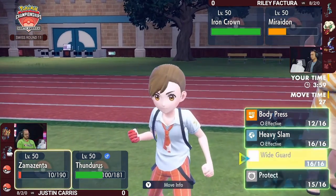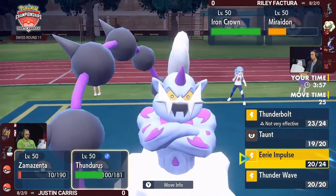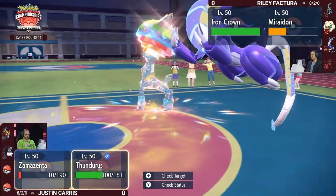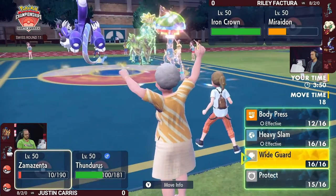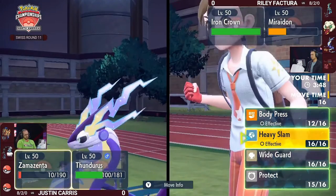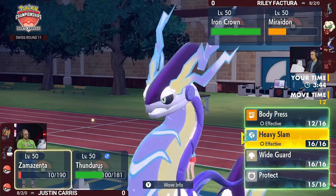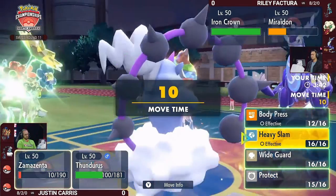Iron Crown and Miraidon should both be able to attack this turn. Discharge can pick off Zamazenta and do damage to Thunderous. Iron Crown can swing at Thunderous as well. Both at minus-two, Thunderous might stick around one more turn — but this is actually a much stronger spot for Riley now, even though his Pokémon are threatened by Eerie Impulse.